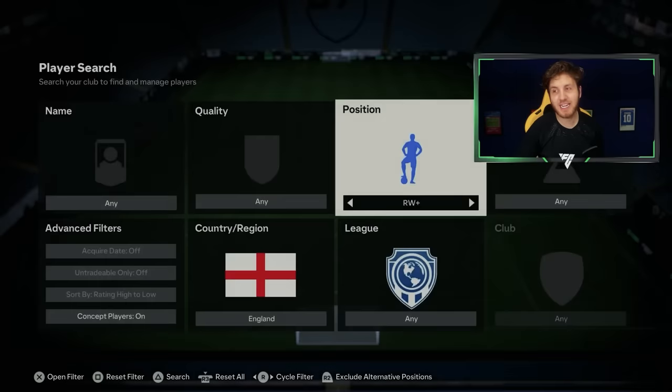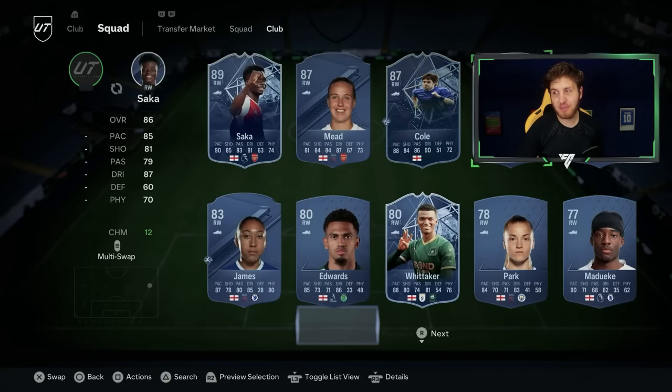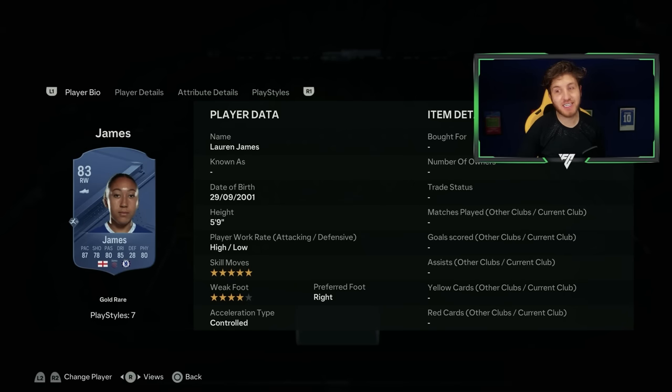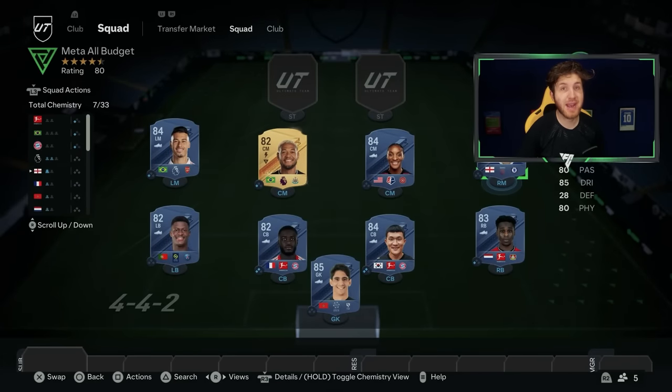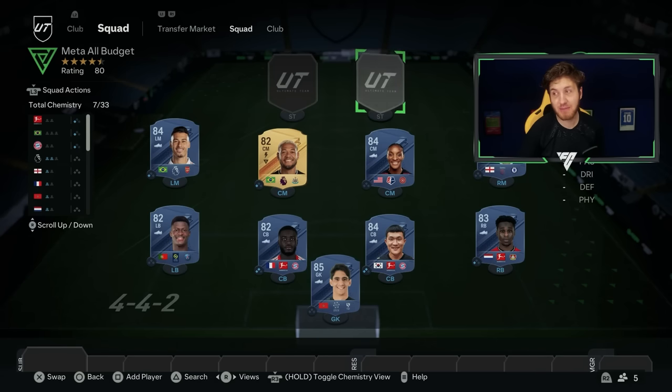For right mid or right wing, it's going to be Lauren James. She is seriously underrated in this game right now — 87 pace, five star skill moves, 85 dribbling, great physical ability as well. She's like 2,000 coins — I don't know how she's that cheap on the game, but she is.